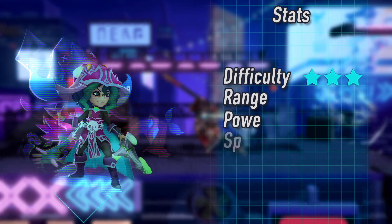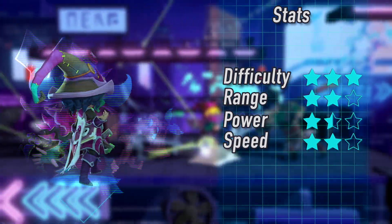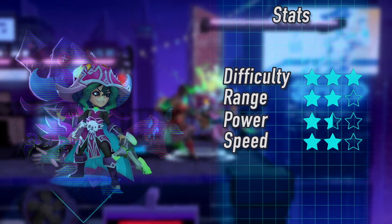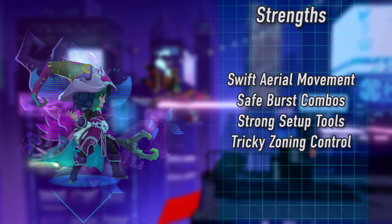Ezzy is small but packs a punch with her giant range and many traps. Her projectile game is unmatched and her combo game works perfectly in sync with her powerful evolving plant. She creates many obstacles for her opponents to overcome and can test the limit of their defenses.